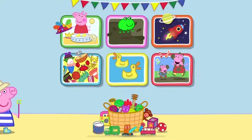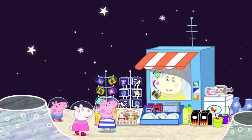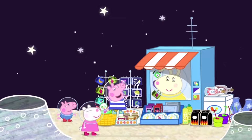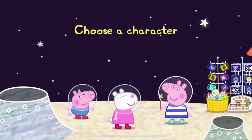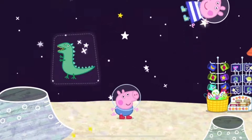Let's visit Miss Rabbit. Peppa and her friends have landed on the moon to visit Miss Rabbit's gift shop. Can you help each of them find some special presents? Choose a character to help — Peppa, George, or Susie? George needs your help to find one green dinosaur, two lollipops, and three cookies.